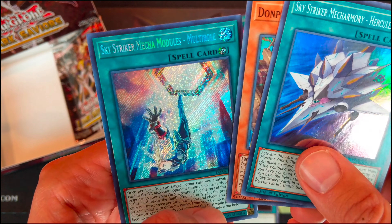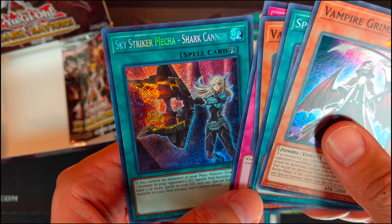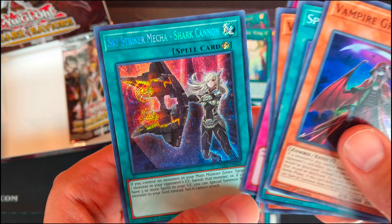Vampire Crimson. Spell Power Grasp. Vampire Red Baron. Drowning Mirror Force. And Skystriker Mecha Shark Cannon.